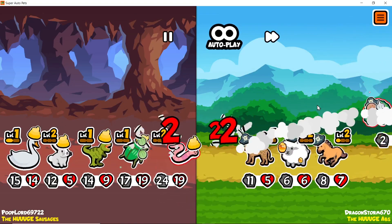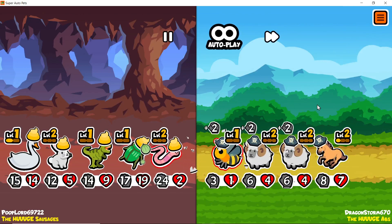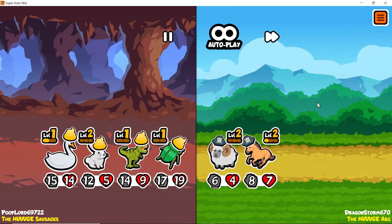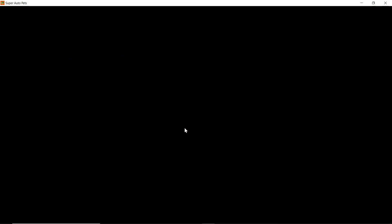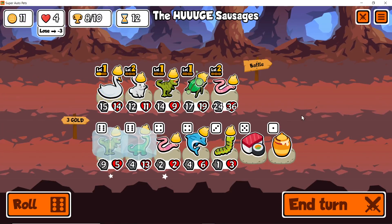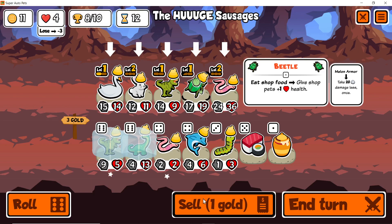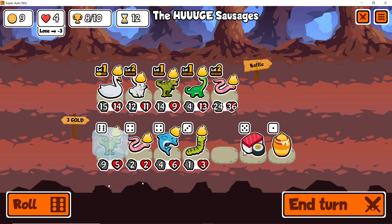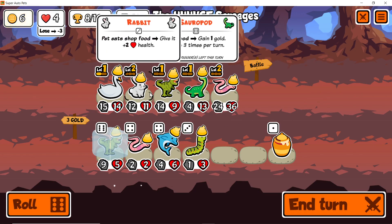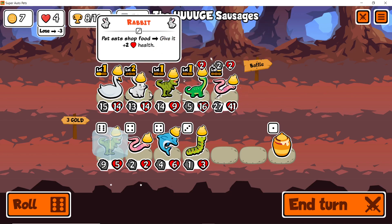I have to think of who I would want to switch out — I kind of have to switch somebody out relatively soon, because otherwise I'm not going to be able to... I think it's gotta be beetle. Beetle makes a lot of sense. It's kind of a bummer because he's pretty strong but everything else just boosts so well.